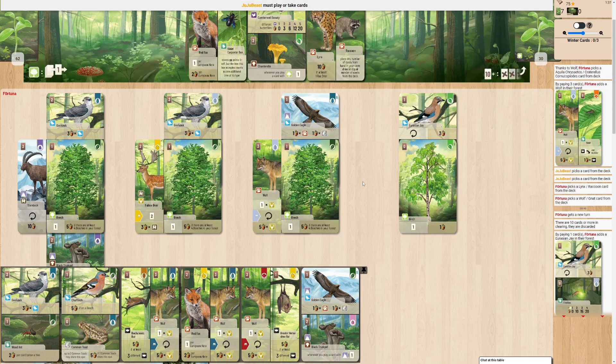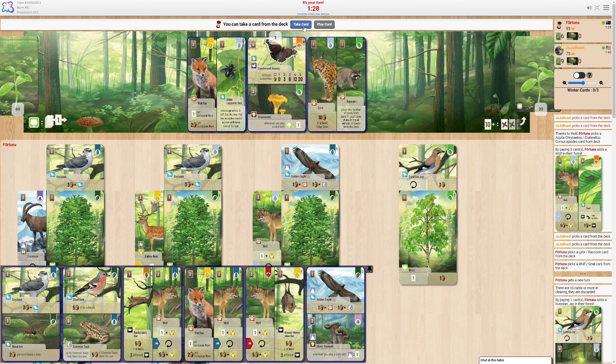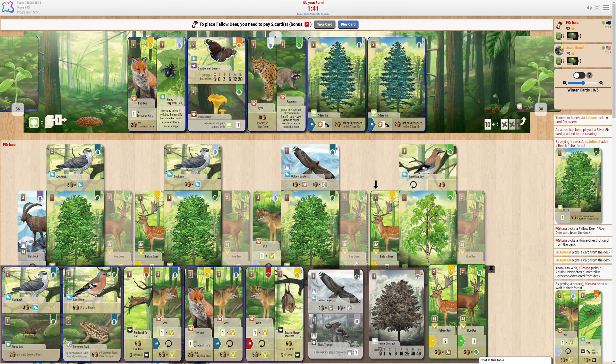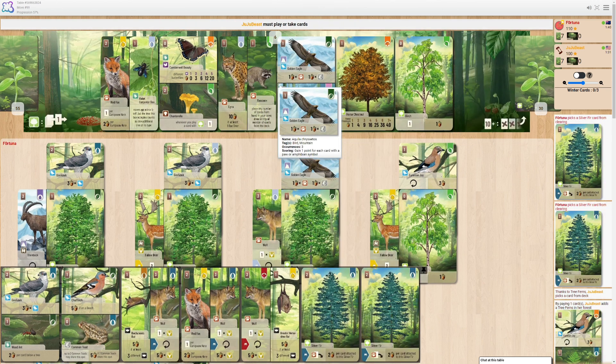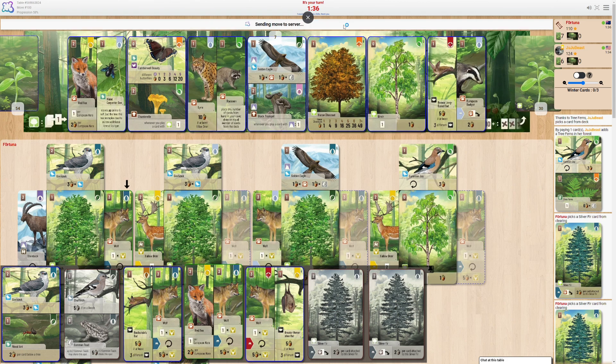This golden eagle — next to useless, unfortunately. I just need... hey, that's good. That's going down eventually — probably now. And then if they don't play anything, I can just pick up these two silver firs and then double up on a wolf. Discard the common toad as well. Grab both of the silver firs. Next turn it sets me up to play a wolf, draw two cards, take an extra turn. Probably pick up just the common toad again, and maybe the silver fir. Whatever's getting put down is going away forever. Down it goes.